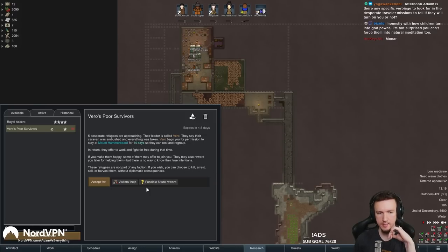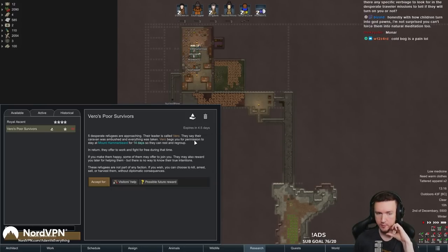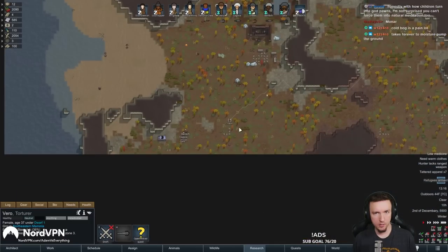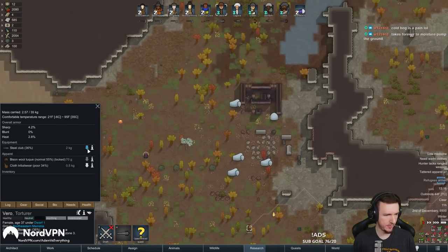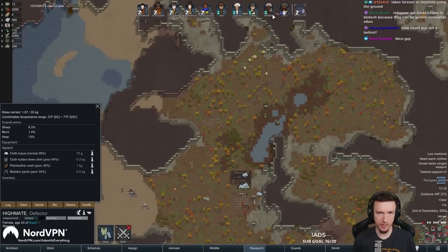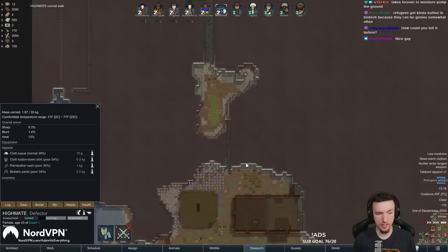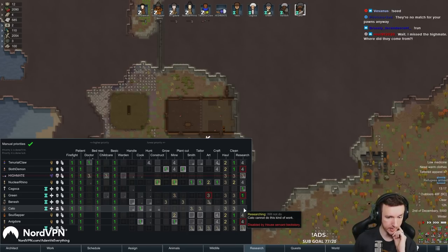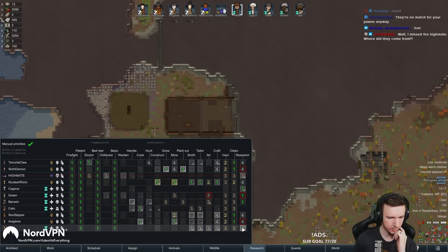They changed it — you used to be able to tell if visitors would betray you from the screen, but they fixed that in 1.3. I think I'm going to accept these visitors. We have the extra food — they won't like mushrooms but we can use this to get our research done. Let's accept them. We're going to have them drop their weapons here. Extra food is good when you have low population in case you get hit with these. Research, research, research — that one can't research so they'll help with cooking.